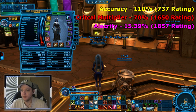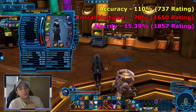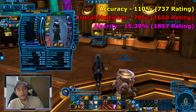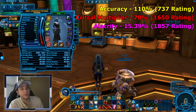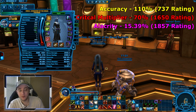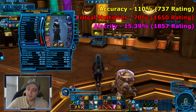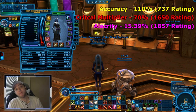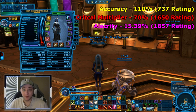Remember those numbers: 15.39 percent alacrity, 110 percent accuracy, and as close to 70 percent critical multiplier as you can get. Those are the numbers you want to shoot for. All my notes are in the description, including builds for Innovative Ordnance Mercenary, Carnage Marauder, Arsenal Mercenary, and Lightning Sorcerer. If you have questions, leave a comment or find me on Discord — the handle is in the description. If you liked the video, leave a like and subscribe for more tutorial videos on specific classes and rotations.